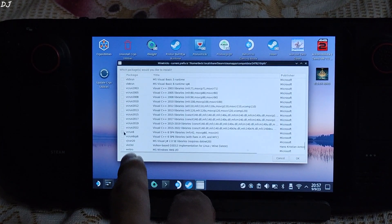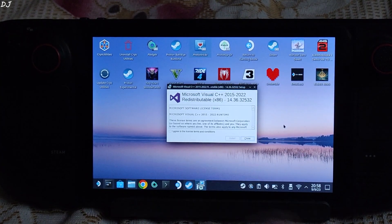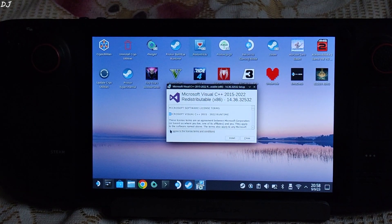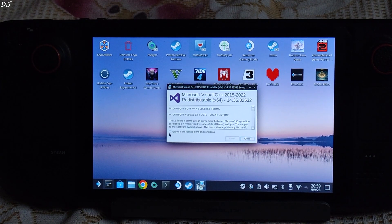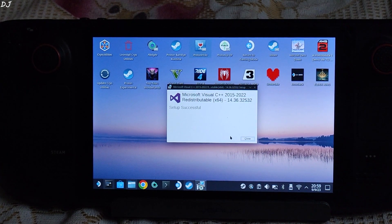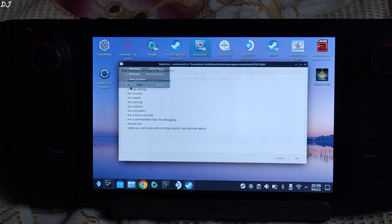Scroll down until you find vcrun2022 — select it and install it by clicking OK. It will take some time for the setup window to pop up. Click 'I Agree' then click Install and wait for the installation to complete. Another window will pop up — do the same thing again: agree and install. Then close all the windows. That's it.